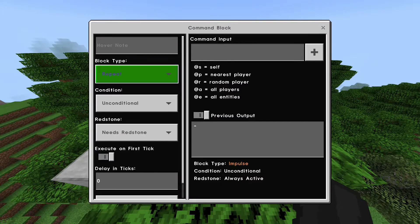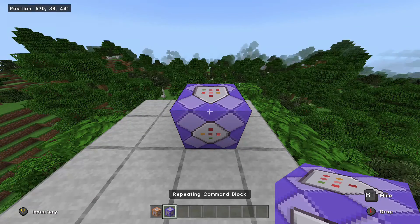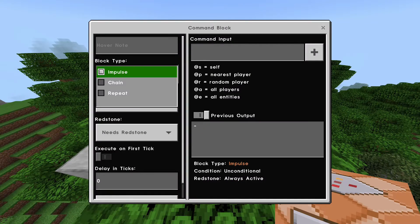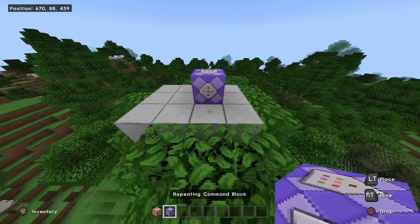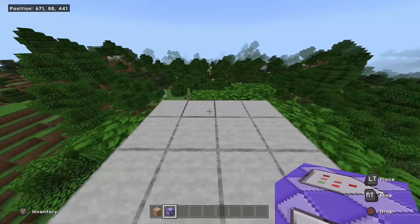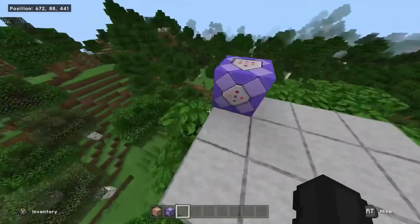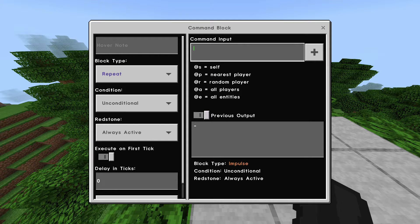You want to place it down, change it to repeat, and then pick block the repeating command block. If you don't have pick block, that's completely fine — you can just place a normal command block and make it repeat and always active. Make sure it's always active, by the way. Now we're going to start doing the command, so place down your command block. It doesn't really matter where. Go into the command block and you want to type in the following.